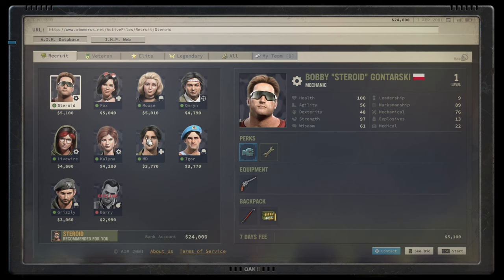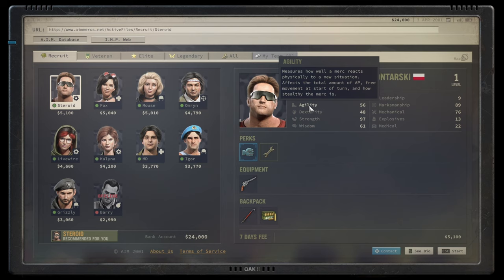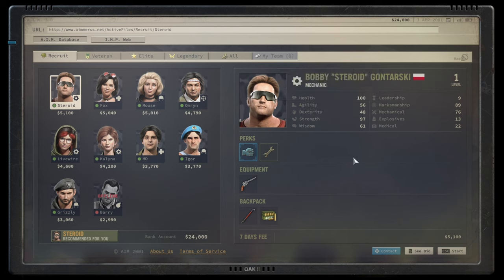Let's start with the recruit tier, where on Mission Impossible you'll recruit most of your mercenaries. Starting with Bobby 'Steroid' Gotanski, our beloved Polish mercenary - he's the only mechanical mercenary with high strength and health values. Bobby is a mediocre but okay mercenary who does the mechanical role well and has a surprisingly high marksmanship. Unfortunately he struggles with low agility and dexterity, which makes him a liability early on. However, if you train agility and dexterity up to the 80s, he becomes an absolute force to be reckoned with.